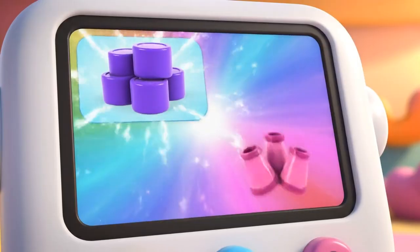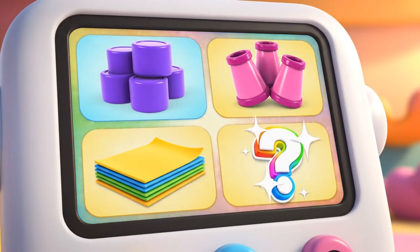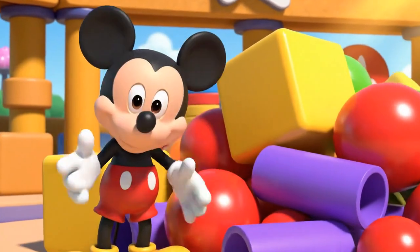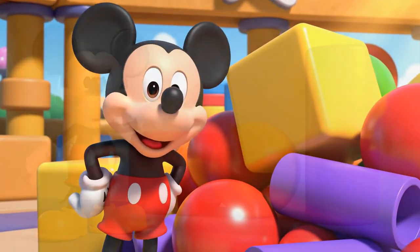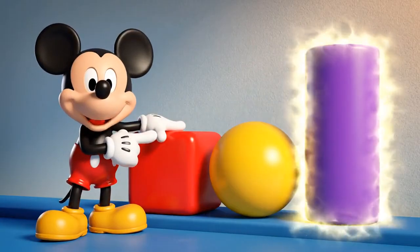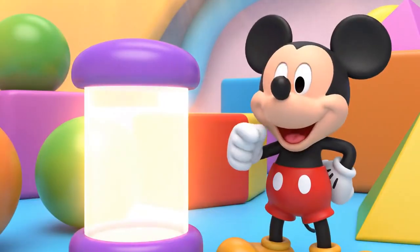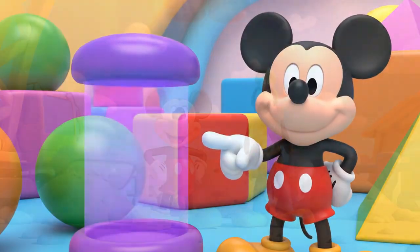We have giant purple cylinders, pink cones, flat paper sheets, and the mystery mousketool! We need to start the towers. We need the shape that looks like a tube or a can. Can you help me find the cylinders? Which one is the cylinder — the cube, the ball, or the tall round one? Cylinder! You got it! It has a circle on the top and a circle on the bottom. Thanks, Toodles!